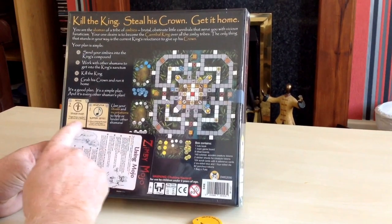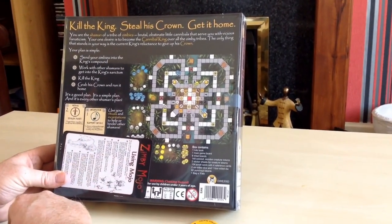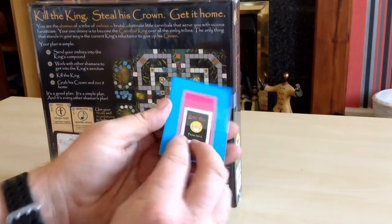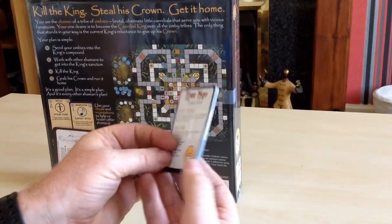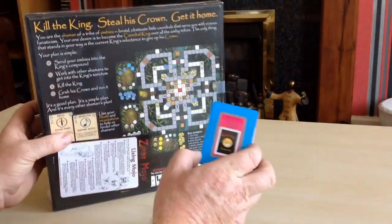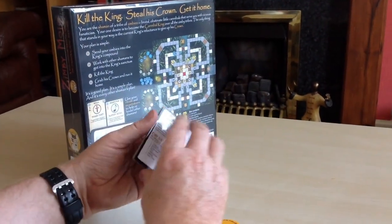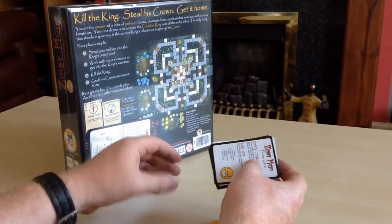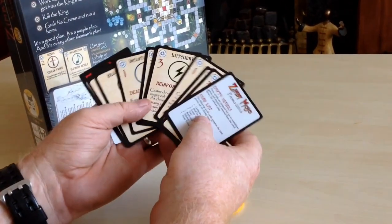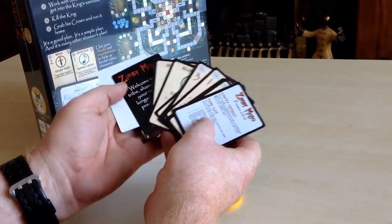Usual rituals and incantations to help or hinder other shamans. We've got some promo stuff here — a deck of promo cards for Zimby Mojo 2016 and also a cheat sheet card. You get these if you order direct from the Devious Weasel website. Jim Feli really does support his games; he puts out a set of promo cards and even fan cards for his games each year.